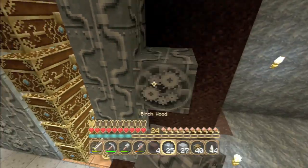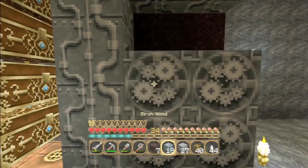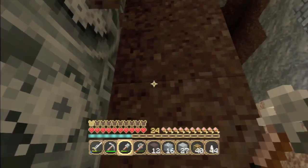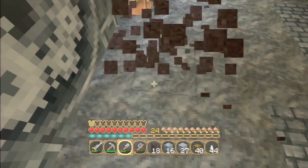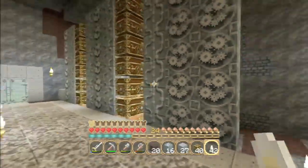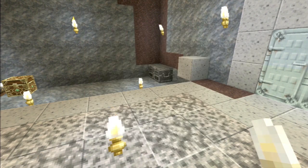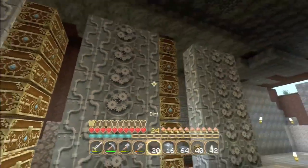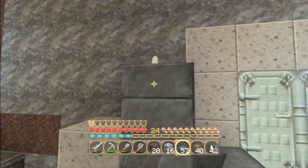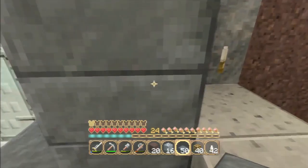That's two banks of chests in. The next thing this whole dropper farm will need is a gap of two lots of droppers, because there's only so far the redstone clock will be able to power this system. So we leave a gap here of two. We just keep breaking away all this dirt as and when we need it, and we've been placing these on the third one up. We need to make sure we don't get any mobs spawning behind there.